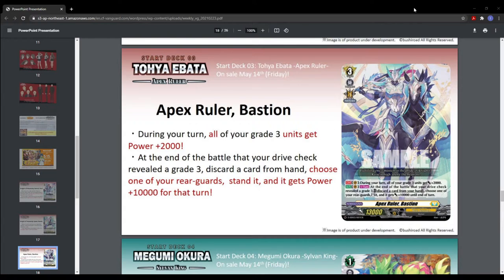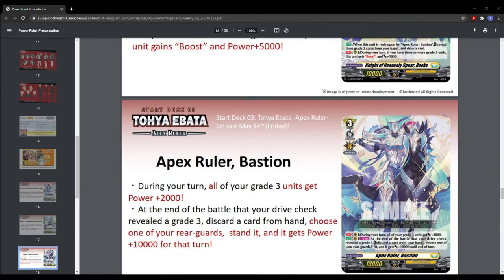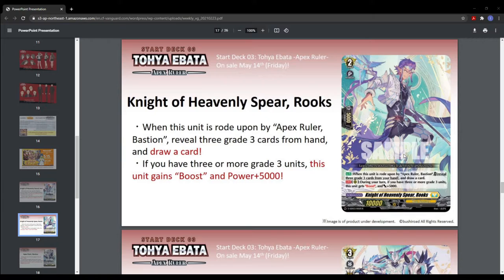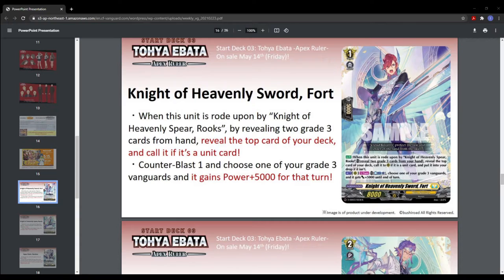So let's see how it works. But if we get more grade twos with boost and maybe grade threes with boost — since grade twos and grade ones have the same shield value — you don't really need anything else. You basically build a deck with only grade threes and grade twos, because the grade one you only need in your ride deck.